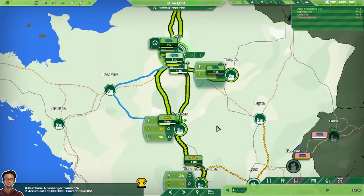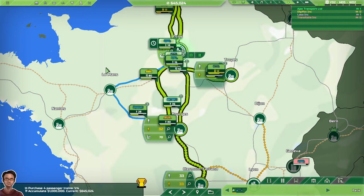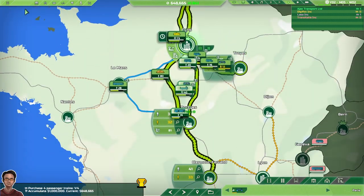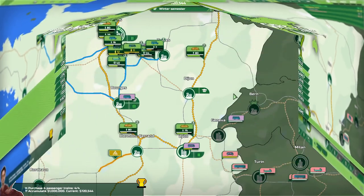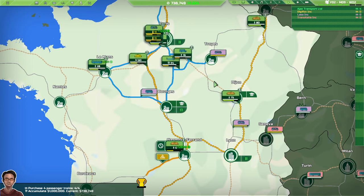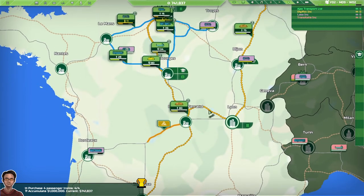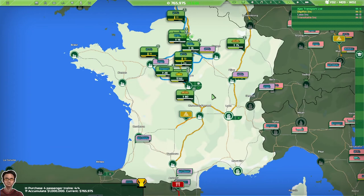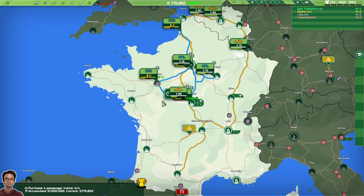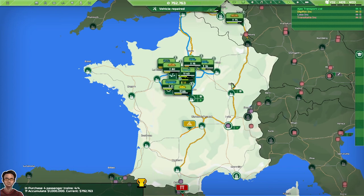I think that's about it for the updates I want to cover in this video. Let me quickly fast-forward a little bit to show off the transport network I've created in chapter 6 of the story mode, which introduces trains. The objectives are train-focused and accumulating one million transport dollars in your bank balance.